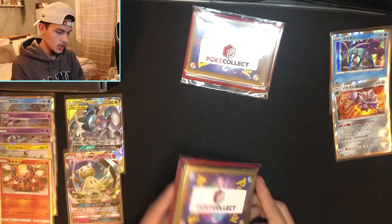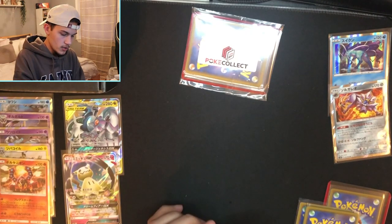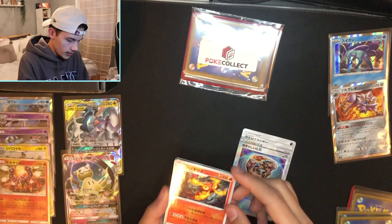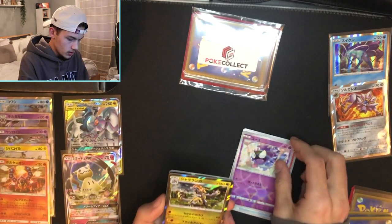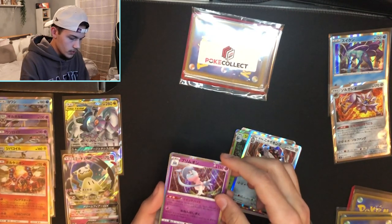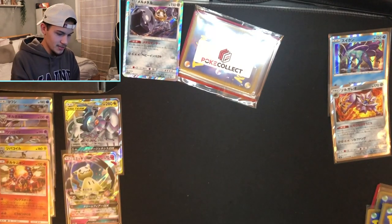Now the bigger custom pack before we do the smaller one — this one has all the holos in it. I believe these are all holos or reverses. We got a Dark Energy, a Trainer card, and a very trippy reverse. Then we got holo Decidueye, holo Galarian Perserker, holo Hatterene, holo of some unknown Pokémon, and a holo Melmetal. Pretty solid.